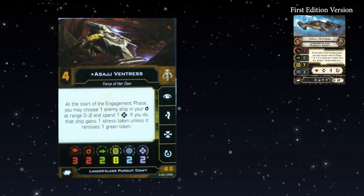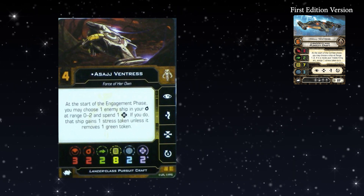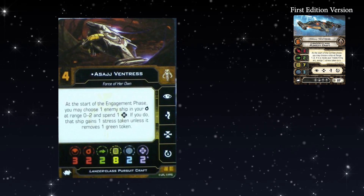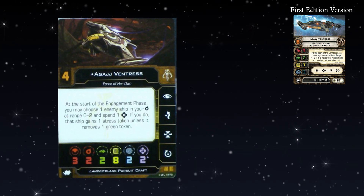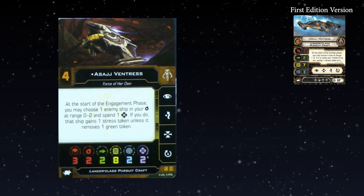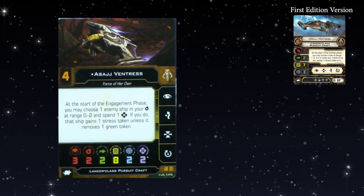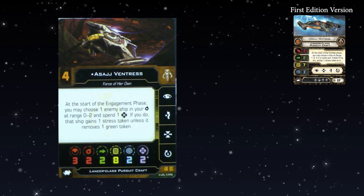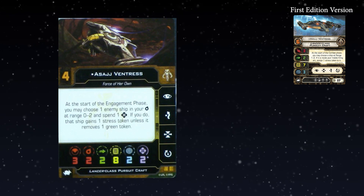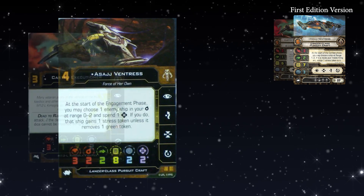She has two Force because Force tokens can be used just like calculate tokens — they can be spent to change one focus result, and can be spent multiple times per turn. So you could choose not to use her ability and just bank all those Force tokens. That's very good during combat, as Force users should be. It's meant to represent that moment in A New Hope where Vader couldn't hit Luke — the Force is strong, so they have Force tokens.